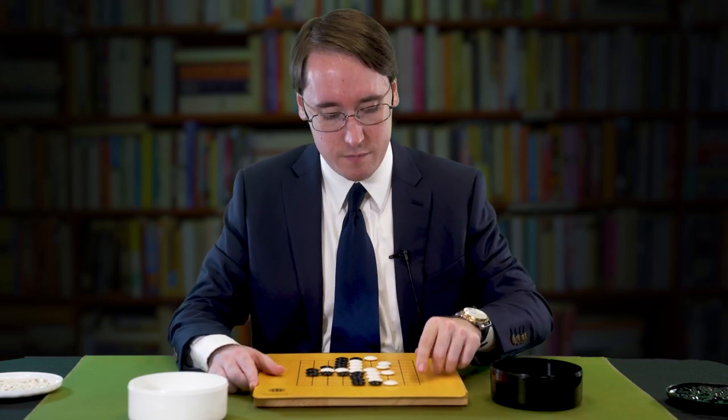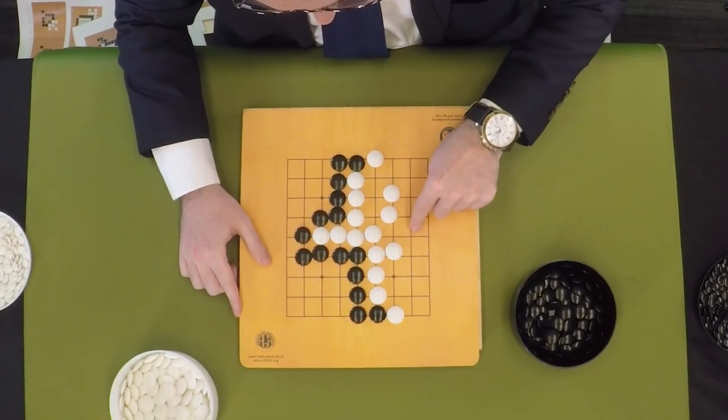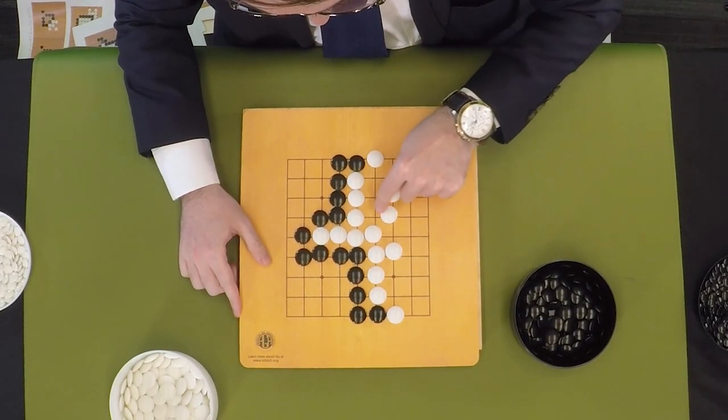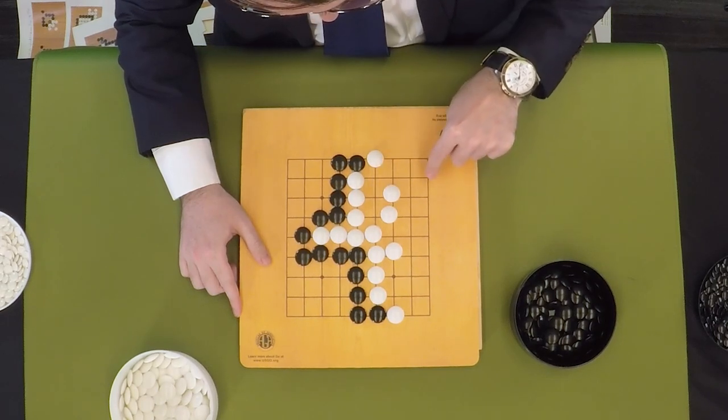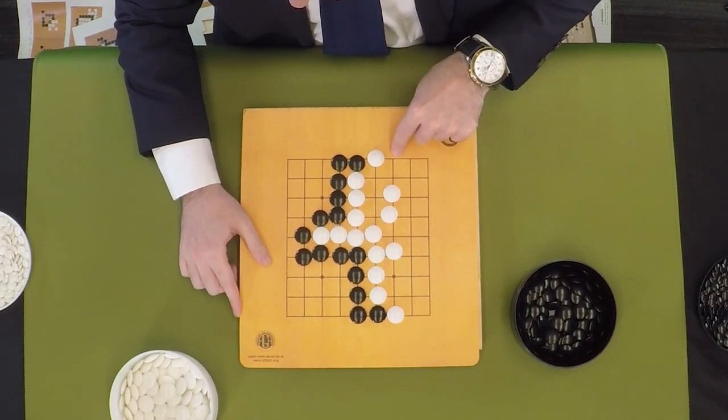Let's count again. White now has 1, 2, 3, 4, 5, 6, 7, 8, 9, 10, 11, 12, 13, 14, 15, 16, 17, 18, 19, 20, 21, 22, 23, 24, 25, 26 points.